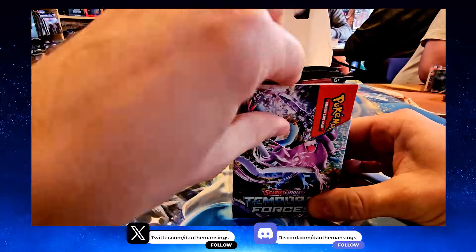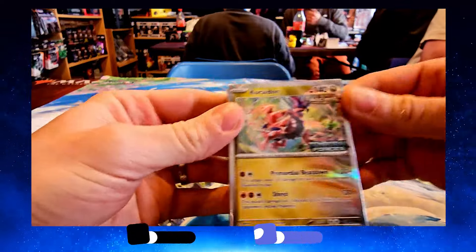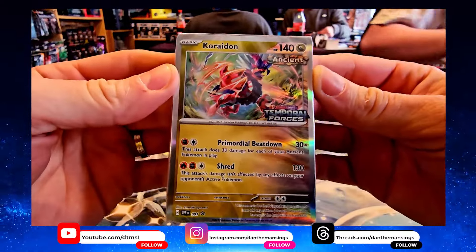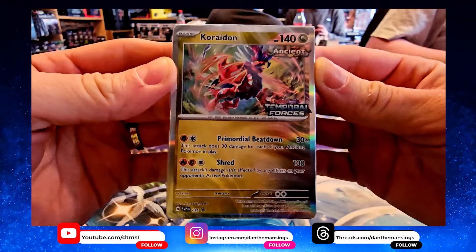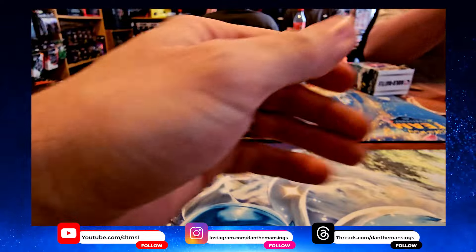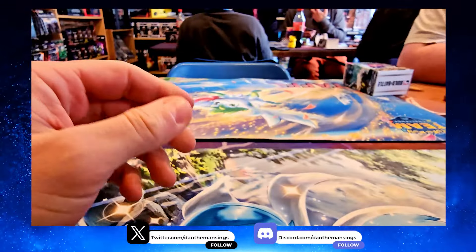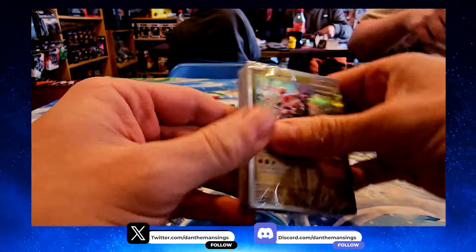Let's see what we get as our promo card. Oh look, it's Corydon with the Primordial Beatdown and Shred attacks. Primordial Beatdown is particularly useful. My son got the Fergalator promo — he's going to do well with that!